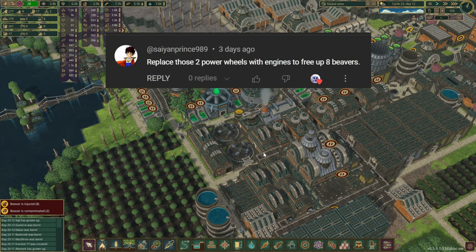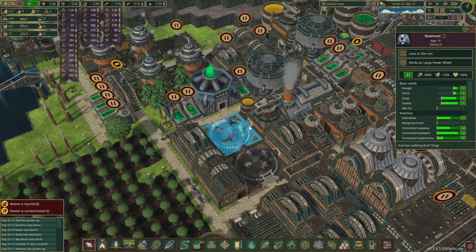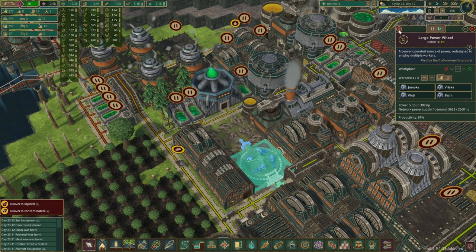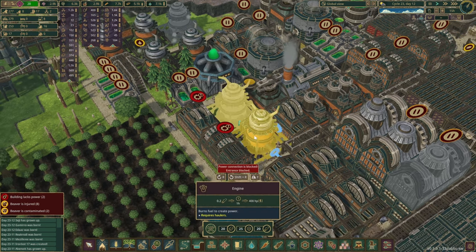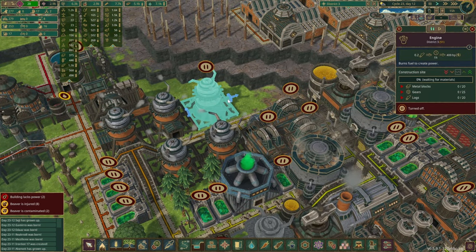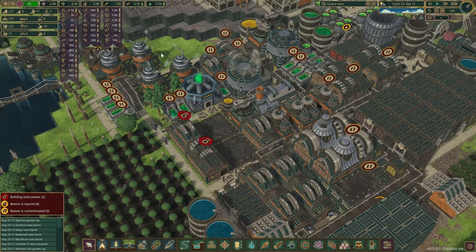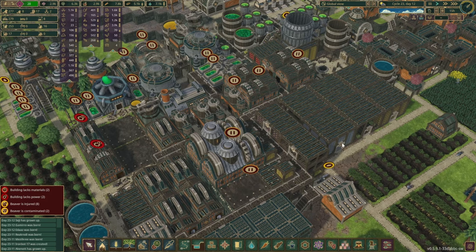First we have a comment from Cyan Prince, who spotted that we don't actually need these wheels here anymore. Let's get this one out and this one out as well - they are gonna complain just a little bit, but we are gonna place two engines here instead. That has freed up eight beavers for us, which is fantastic.